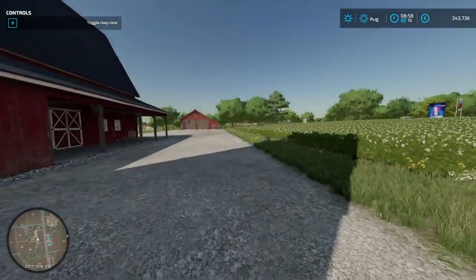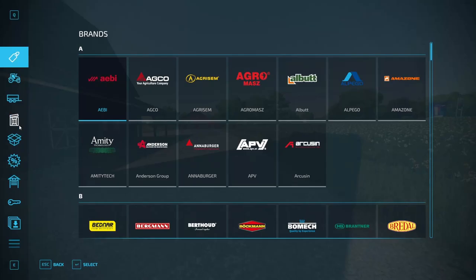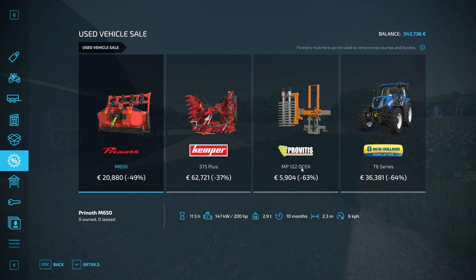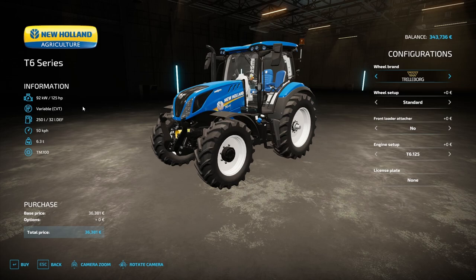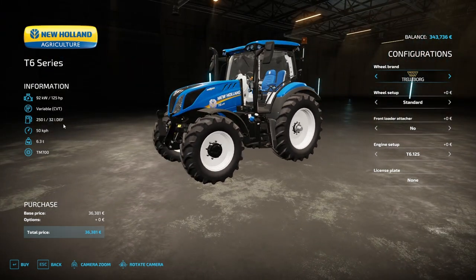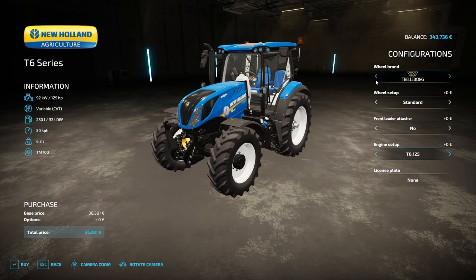The first thing I actually want to do is check the used machinery market, because we might find some good stuff. And yes, we do indeed. We need a tractor, and this tractor right here — 125 horsepower — is excellent for our starter farm. We could upgrade the engine for more money, but we need to be very careful with our finances. We don't need more horsepower at the moment, so we'll be buying this right off the bat.